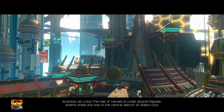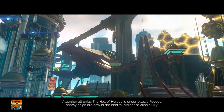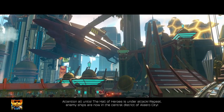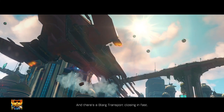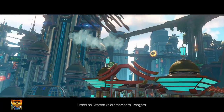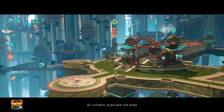Attention! All units! The Hall of Heroes is under attack! Repeat! Enemy ships are now in the central district of Aliro City. Galactic Rangers are under heavy fire at the Hall of Heroes, and there's a flark transport closing in fast! Brace for warbot reinforcements, Rangers. All civilians, evacuate the area!